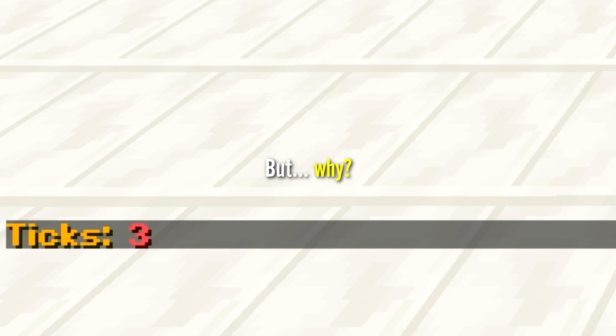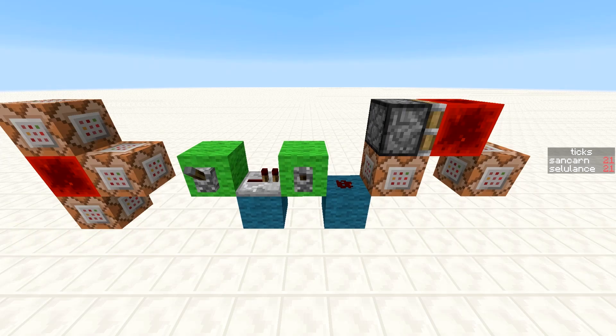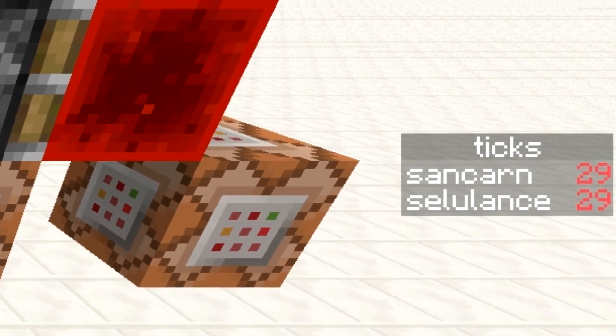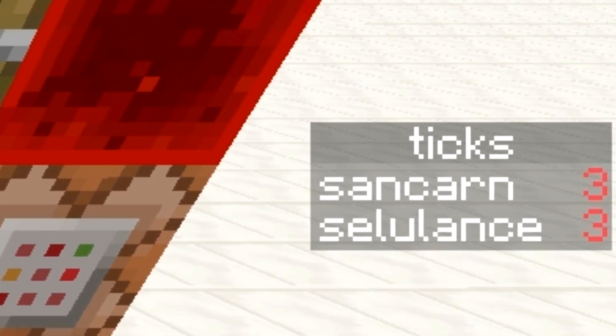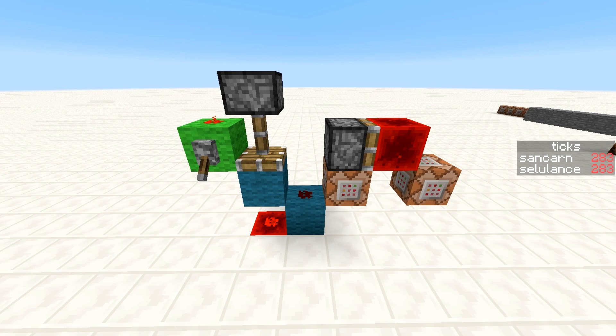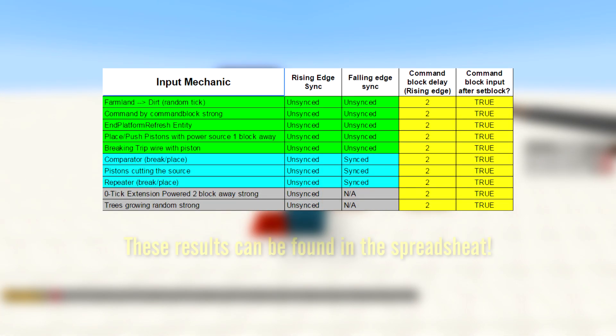But why? Well, what really happens is the command block powered by the repeater updates before the command block clock can increase the score by 1 tick. Ultimately, this means the clock will appear to start at 1 game tick instead of 0, and it counts up from there. And of course, 1 tick plus 2 ticks equals 3 ticks. The real question is, is this true for all unsynced inputs? The answer is no. Some inputs, like when a piston cuts a redstone source, will make the command block update after the clock. A full list of inputs that we found for this can be seen in the command block inputs after set block column of the spreadsheet.